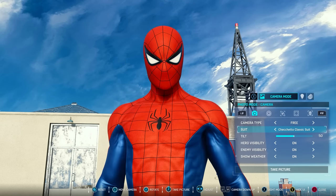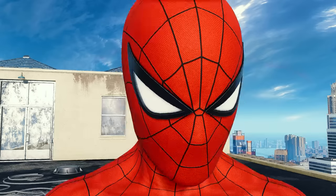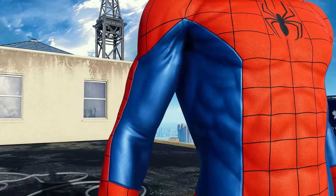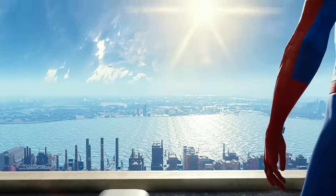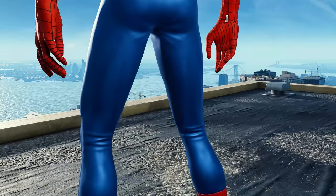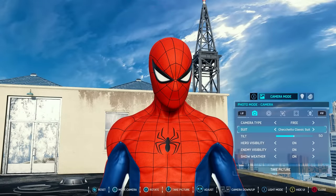Now we've got the Chichetto classic suit - apologies if I pronounced that wrong. The emblem is nice, and you can see the webbing kind of go through the spider. I really love that emblem though - that is a damn nice emblem. These eyes are really damn cool too. You can immediately tell the material is sort of different here and the colors are a bit different as well. These blues are really damn nice. Everything just looks really cool with this suit. These blues might be my favorite type of blue for a Spider-Man suit.